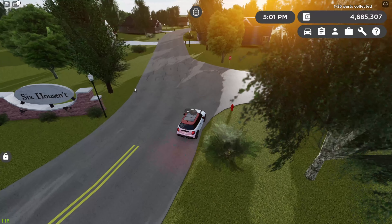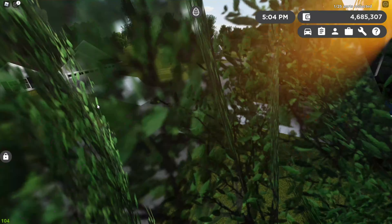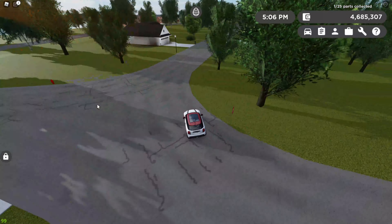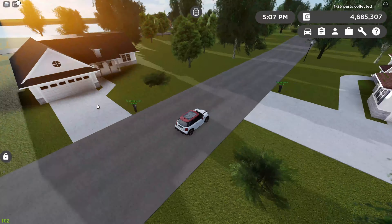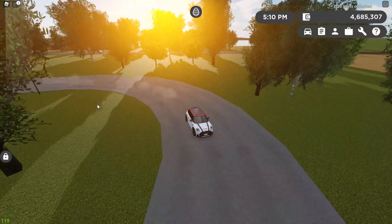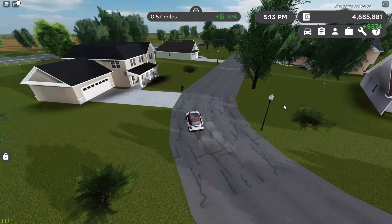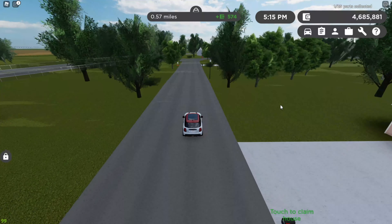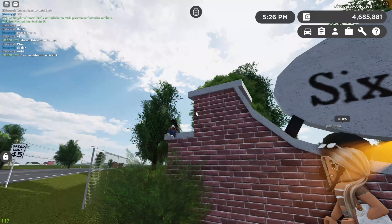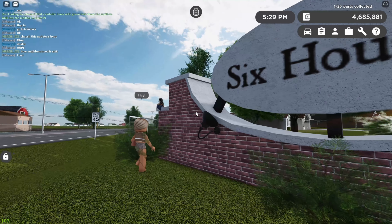Next we are at the new six houses area. Basically this used to be called six houses because there were six houses, but now you can see there's a lot more than seven houses here — a lot more. Pretty much half of the session can get houses now. The lake houses are closer to six houses than before, and there's just plenty of places. Also here's the new sign.